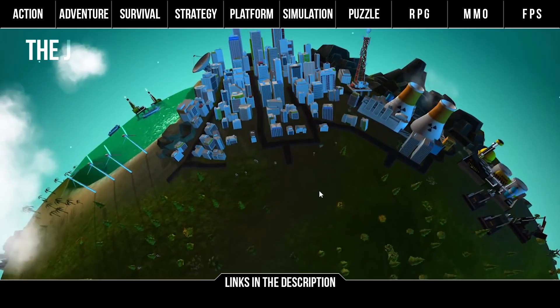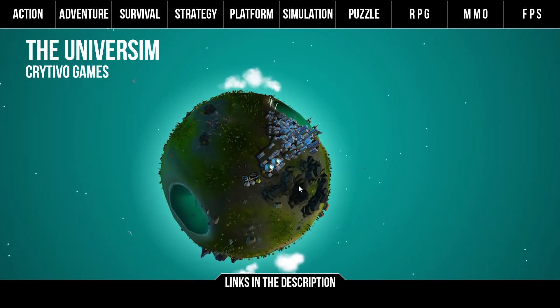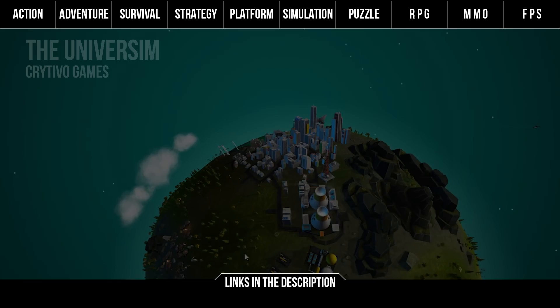Then we have The Universe Sim by Crytivo Games. First and foremost a planet management game, you are given the powers of a god, unleashing you on the universe and influencing how your civilization evolves — but without direct control, much like managing your own ant farm. Going from the stone age to intergalactic endeavours, the game is driven by dynamic events from disasters to behavioural changes. It's an interesting mix of a god game and simulations that really has the potential to be something amazing.